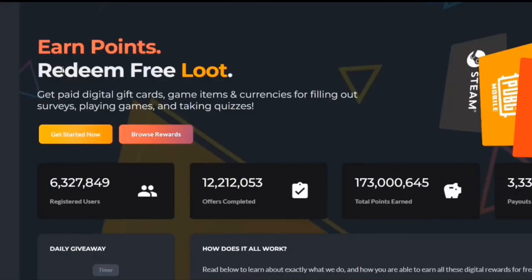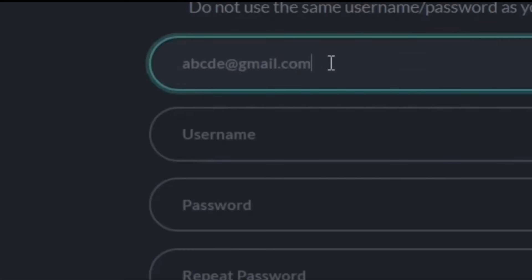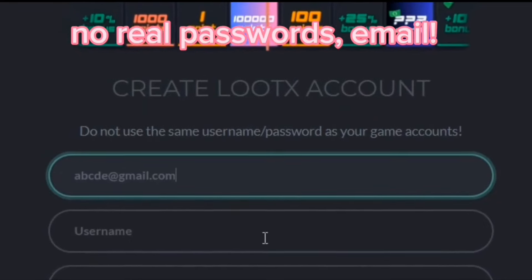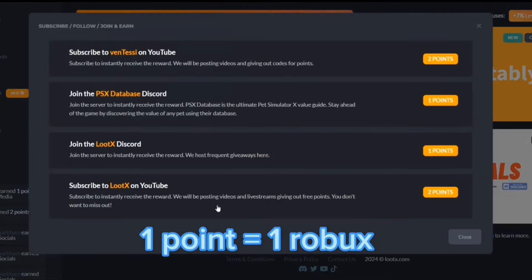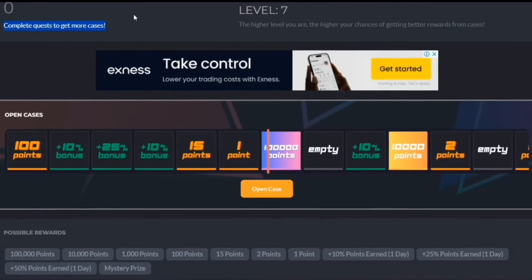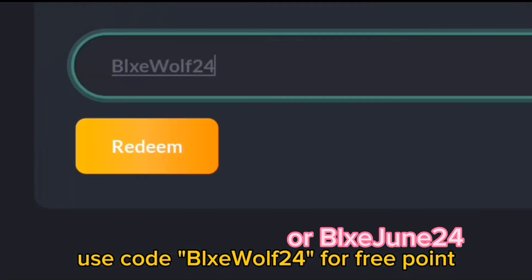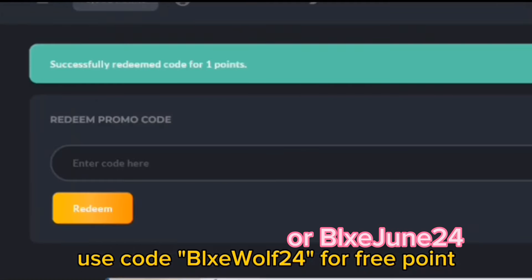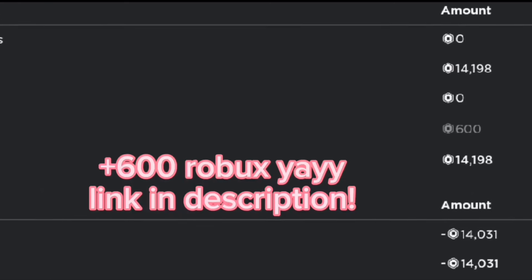But before that, if you want free Robux, check out lootx.com. On this website, you do not have to use your personal information like your real email, password, or username. One point is equal to one Robux. You can download games or do surveys that you trust for free points. For extra points, you can open cases by completing quests, and you can also put in my code, which is BlueWolf24. I've cashed out a lot of Robux from this website. The link will be in the description.